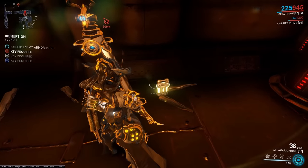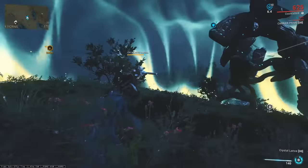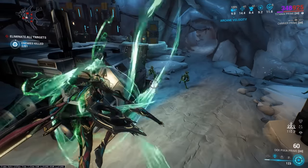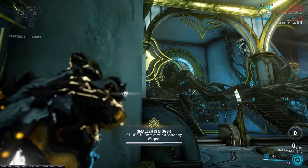You can find rare bypass keys during Disruption missions that allow you to dispel one tower's negative effect per round. Umbra is immune to the magnetic blast from Eidolons, so long as you're in Operator mode. Titania's Entangle is the only slow in the game that doesn't slow down enemy animations. You can cancel the Catabolyst's reload with a roll, allowing you to spam the grenade.